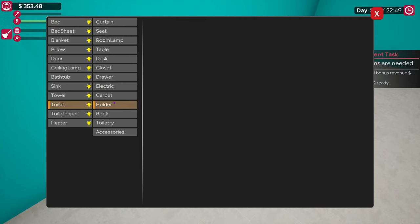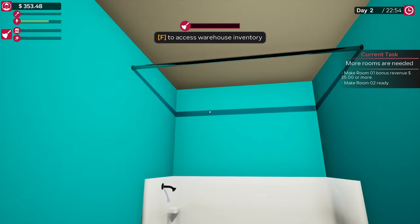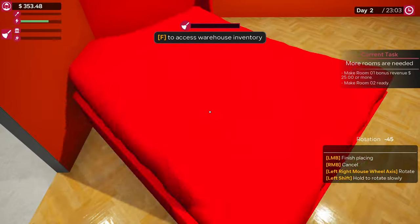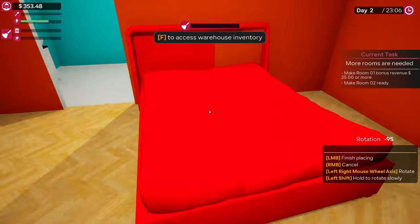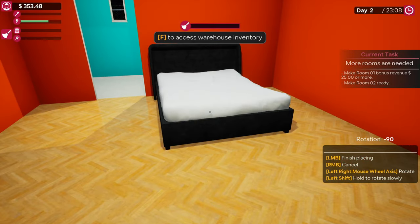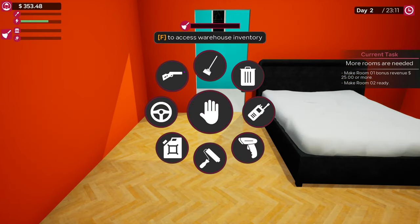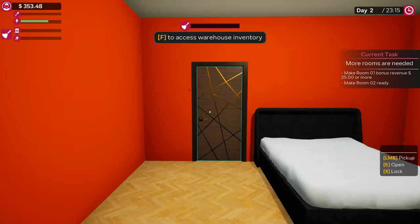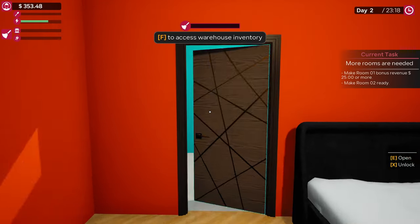Toilet — wait, did we not buy a toilet? We forgot a toilet, folks! Apparently we forgot a toilet — don't know how, but we did. So we're going to have to buy a toilet. Okay, put that there. Did we not put that door in place? I thought we did. Okay, lock it in place — all right, sweet.